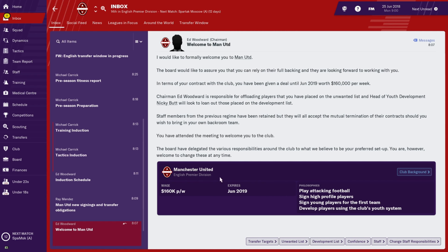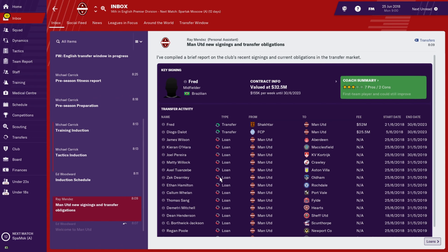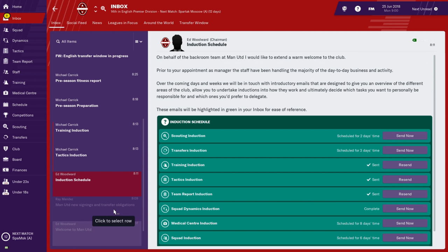Now as the new Manchester United manager, they're going to tell you all about new signing and transfer obligations — all the players they just bought and those that are out on loan. Manchester United doesn't have any player on loan in the team right now, but they've loaned out a lot of players, with a view to the likes of James Wilson — a good player for the future — Pereira, and Tuanzebe, who recently came to the Premier League with Aston Villa and had a good loan season.